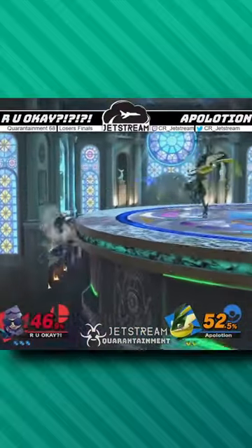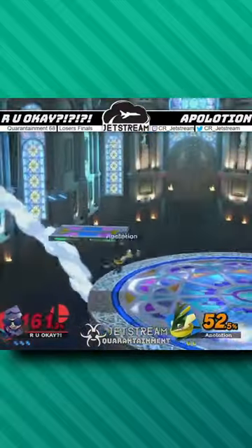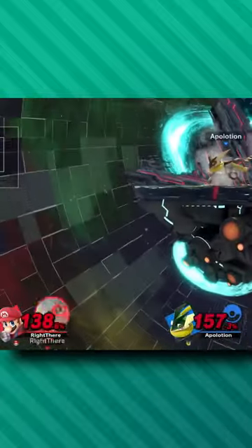Greninja can do something similar with Hydro Pump, giving him a burst movement option to snap to ledge and connect the back air. This is known as a hydro trump and it's a super consistent way to take stocks.